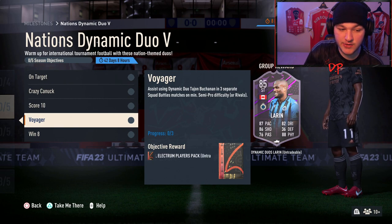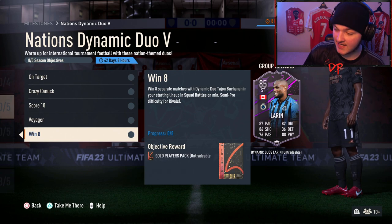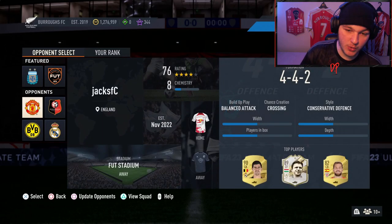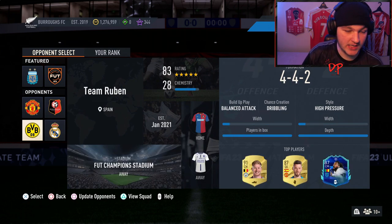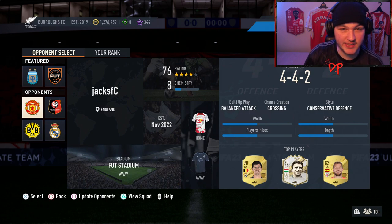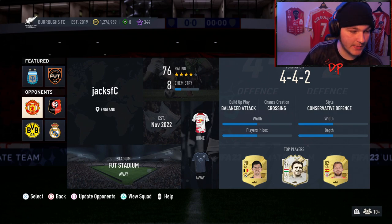You've also got to assist using Dynamic Duo Tajon — we'll just call him Tajon — in three separate squad battle matches on at least semi-pro, and then win eight matches with him in your starting lineup. This is like all the other squad battle objectives — incredibly easy. Tip number one: if you want to get your 10 goals in one game, with squad battles you get given four different teams, and you simply want to choose the worst rating and worst chemistry one.